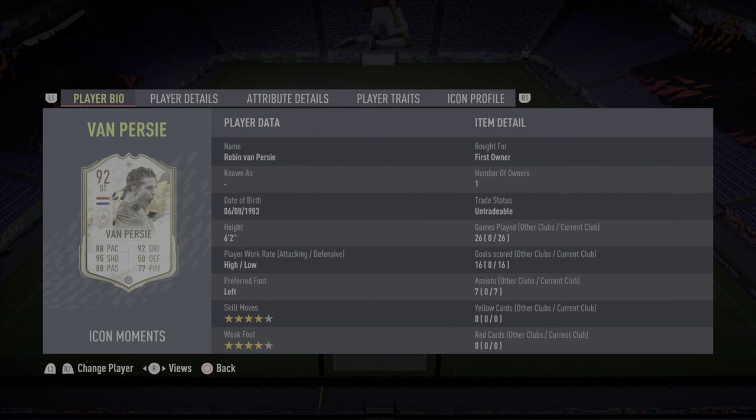What's happening people, we are back with another review and today we are looking at Icon Moments Robin Van Persie — what a player, what a card. The SBC is now live, it's not that expensive, you can get him for about 400k, doesn't require too much effort. It's one of the cheaper Icons out there.